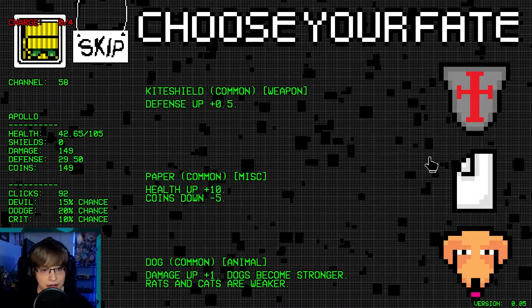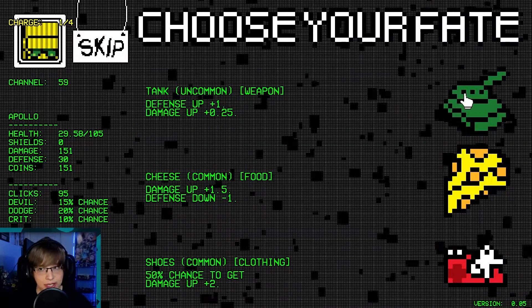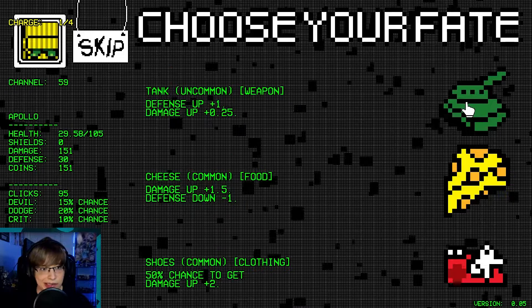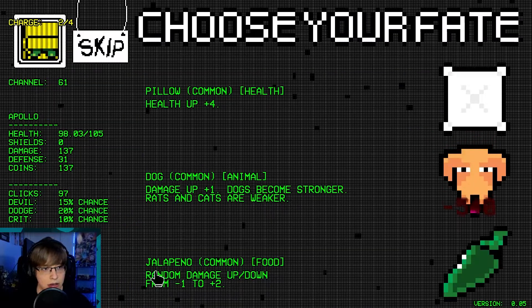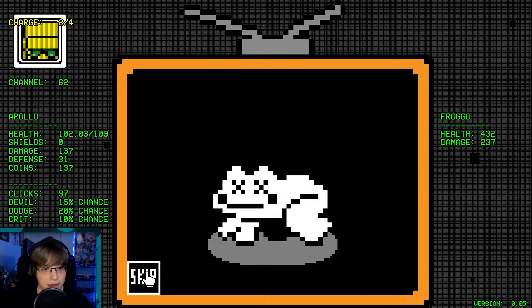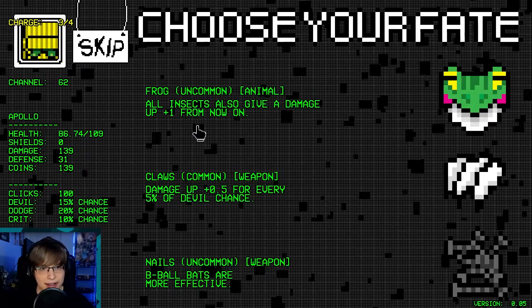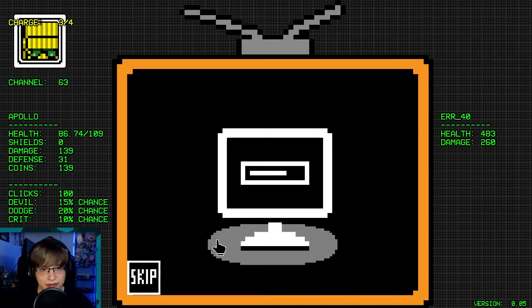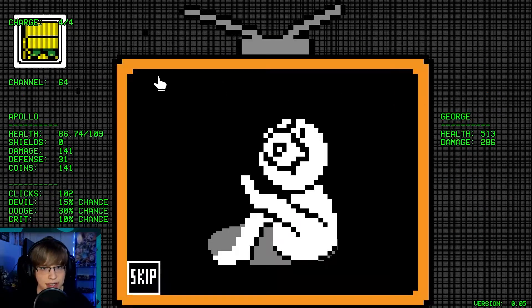Health up, coins down. Just defense up — oh, we're taking damage here. We're going to go full health — we'll spend that here. Oh man, we take so much damage. Health up. B-ball bat — oh man, I don't want any of this. I'll take a frog cause it's an insect. More dodge chance here, I guess.